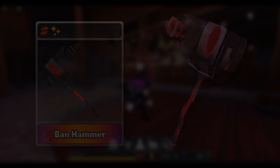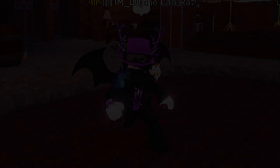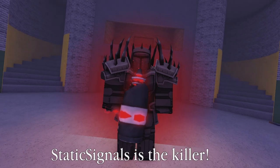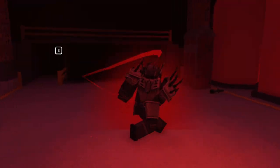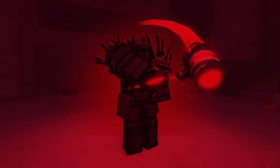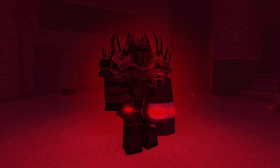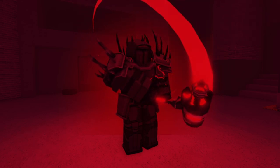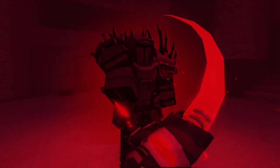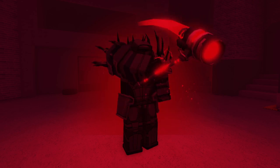Enough images and pictures — let's show how this weapon looks in-game. For this I need to thank my friend Statix, who's a mod in SDK and was kind enough to let me record a clip of this. That's how the trail of the hammer looks while they're running, and here's the trail whenever you swing. Let's add a little slow motion effect so you can see that trail. That looks awesome.